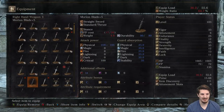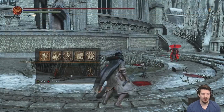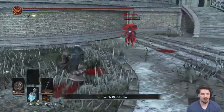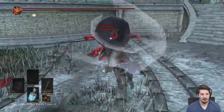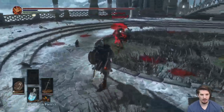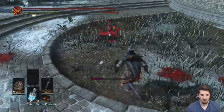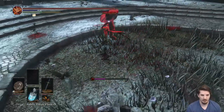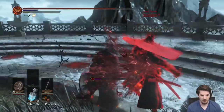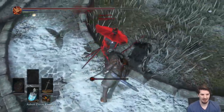Still, that weapon has a lot of damage behind it — 433. And with the bleed on there as well, had he been buffing... We have Onikiri and Ubadachi. That was a solid 150 damage. That damage though.